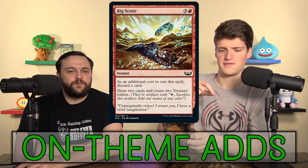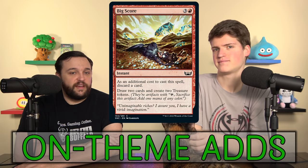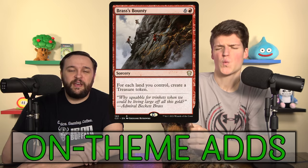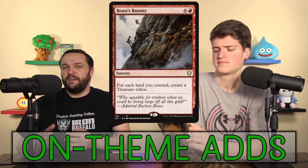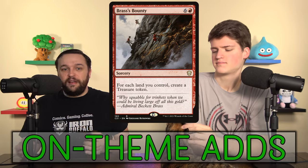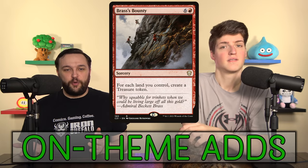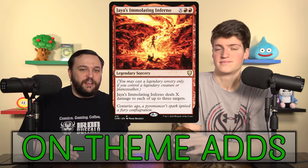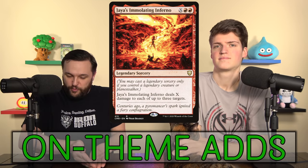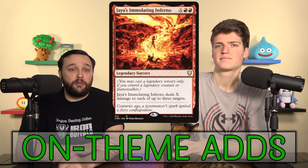Anolo wants us to do the optimal thing: because we can only do it once per turn, the optimal play is to instant-speed Casualty four times in a go-around. There's also Brass's Bounty, which basically lets you store up all your lands' mana for another turn, but you can do it twice. It's going to be really crazy, which is actually going to be insane for our win cons. Jaya's Emulating Inferno is one — we can target each of the players, use all of our mana, then copy it and hit each of the players again, doubling up the damage.